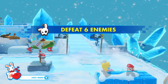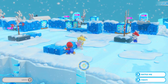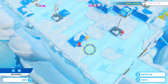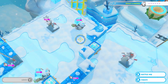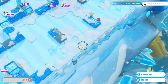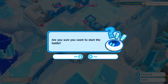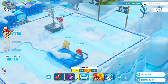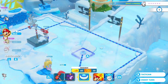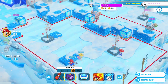Progress saved. Defeat six enemies — that shouldn't take too long. There's a tornado here. Let me prepare for battle really quick. I have these blocks here which is really cool — I might try to blast those blocks to help defeat the enemies. The tornado's gonna be going this way if it's right here, which could be bad for us. Let's go ahead and fight.